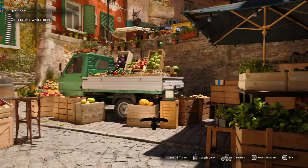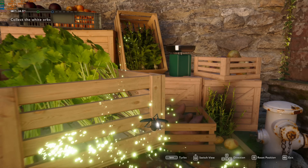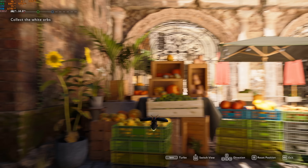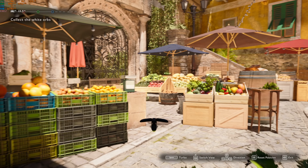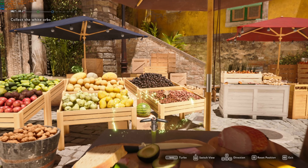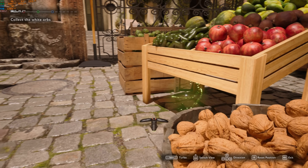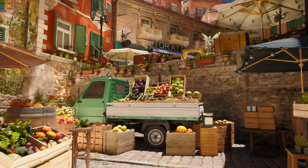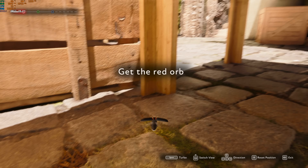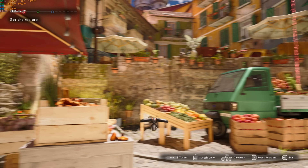Let's go collect whatever it's telling us to collect so we can progress - it's not a big demo at all. Collect white orbs - oh, I totally messed that up, that was not a white orb. Wasn't even paying attention. Well, maybe that is a white orb - yeah, it's surrounded by color. I got one underneath here. Looks like there's one right there. Get the red orb - okay, I guess this is a game to test your colors, which I clearly don't know.